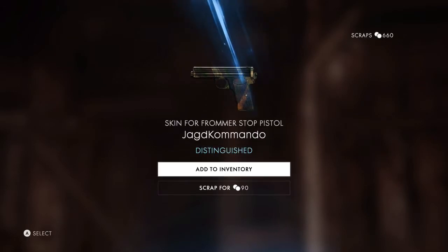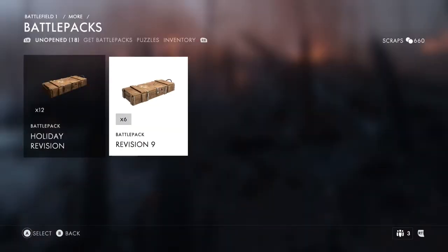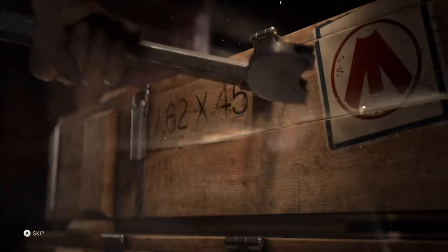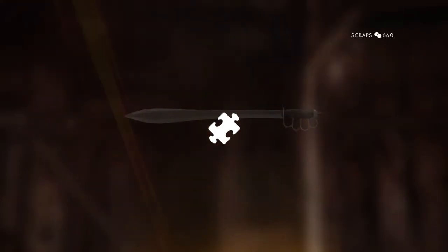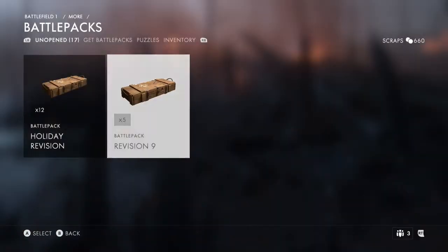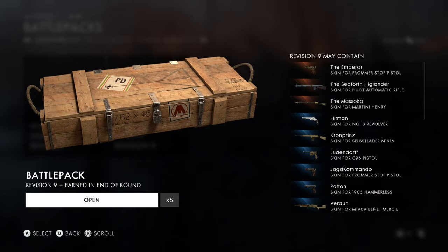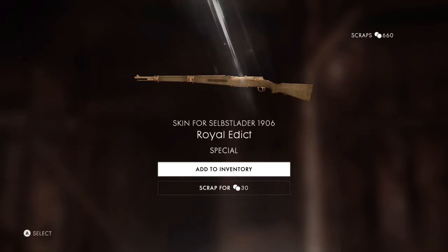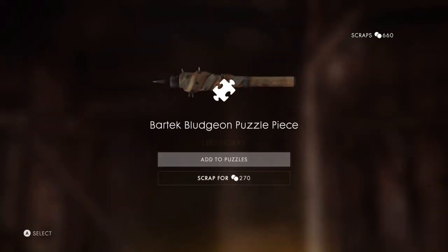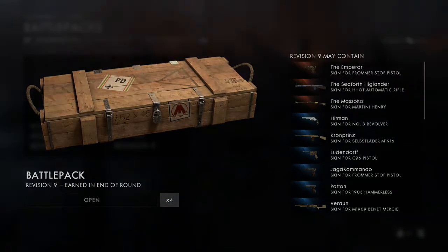Oh, the Verdun skin - I want that! Oh, what is that? The Jagged Commando from the stop pistol - all right, I'll take it. I heard you could get vehicle skins from these things now. Oh, that looks badass - camouflage mask, like something you would actually see in war. Let's take that, why would I scrap that? The Verdun skin for the M1909 Benet-Mercie, that looks badass. The Hitman pistol - what the hell, I want that too. I think this is another common. Special - we have this? Maybe we don't. Another one - what are the odds we would get two of those for different weapons?